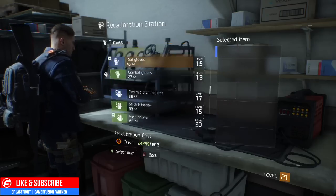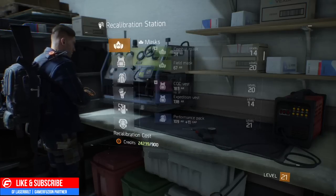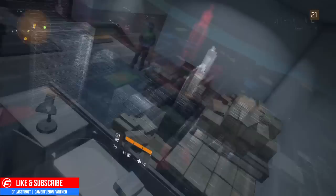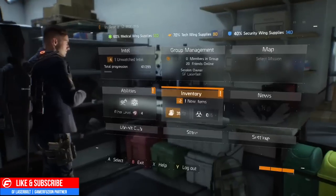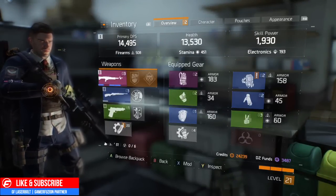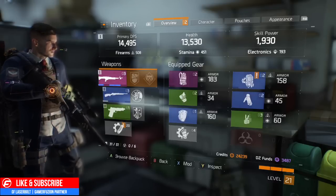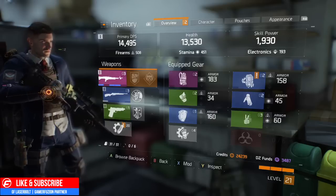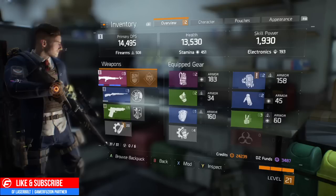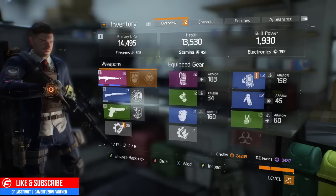One thing to keep in mind: this is only for gear, not weapons. That's actually pretty cool because if you're trying to build a tank class or any class that works better for you, depending on your build, you'll need to work on getting the right gear. If you want high DPS, you'll need to match your firearms and stamina. If you want to max out skill power and health, find the gear that works primarily for that class.